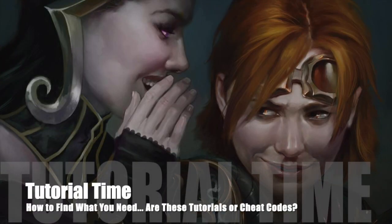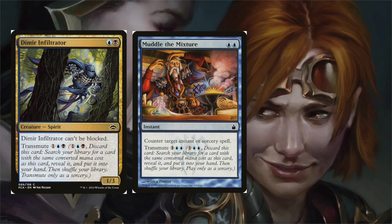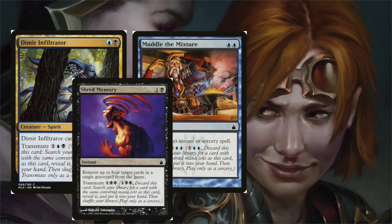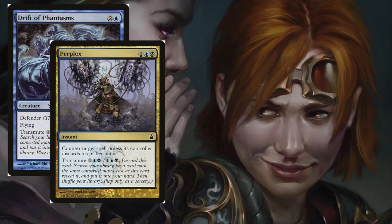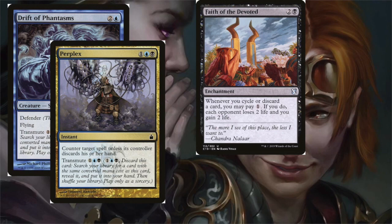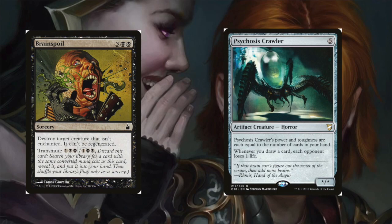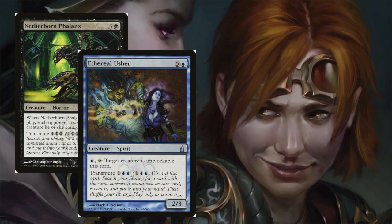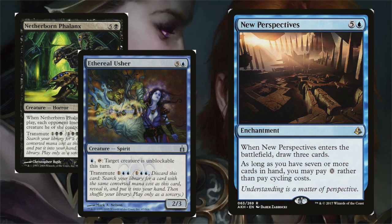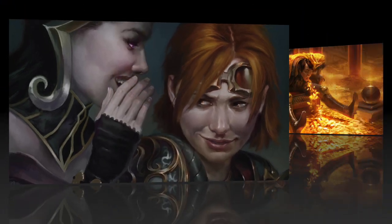Finally, we're going to run a handful of tutors to grab our important engine pieces. Dimir Infiltrator, Muddle the Mixture, and Shred Memory can all transmute to grab Fluctuator. Drift of Phantasms and Perplex can tutor up Faith of the Devoted or either of the astral sisters. Brain Spoil can tutor up Psychosis Crawler. Netherborn Phalanx and Ethereal Usher can find New Perspectives. And lastly, Enlightened Tutor can search up any of these important pieces.